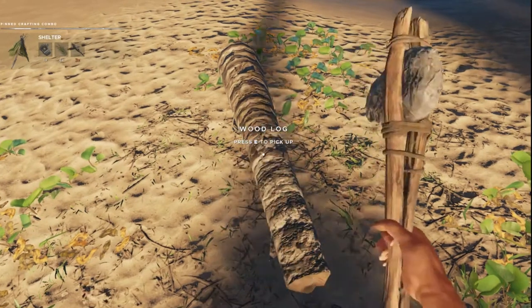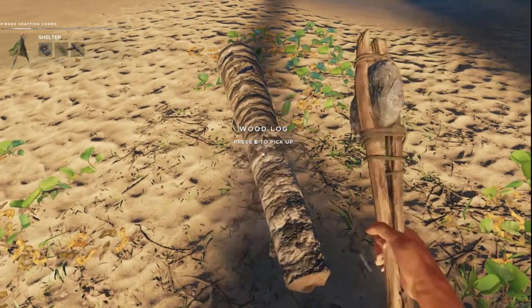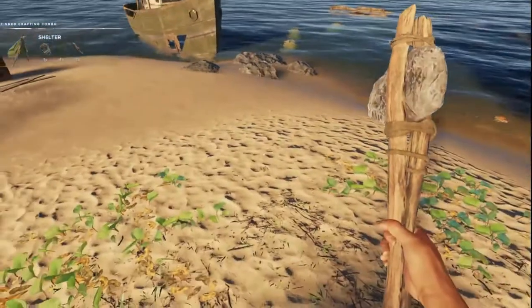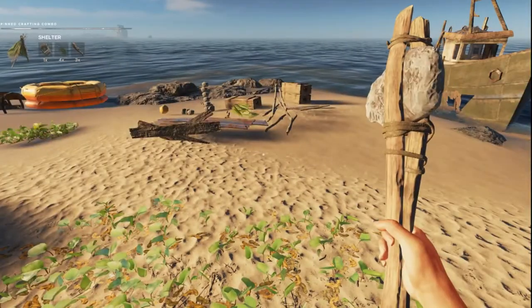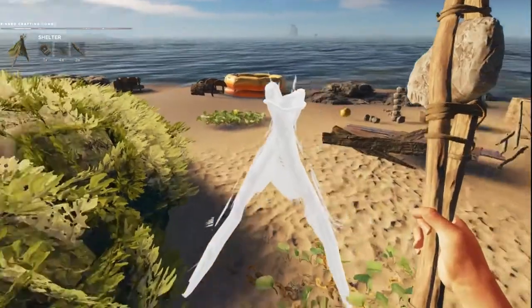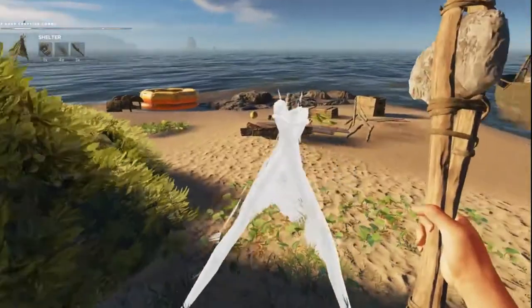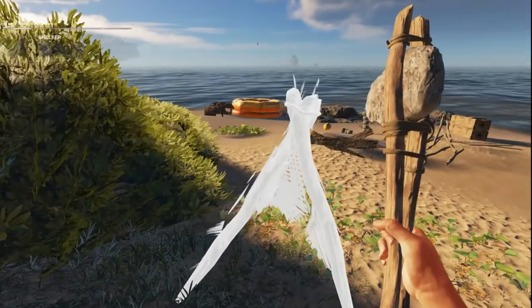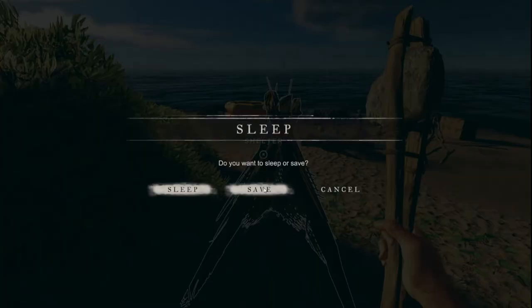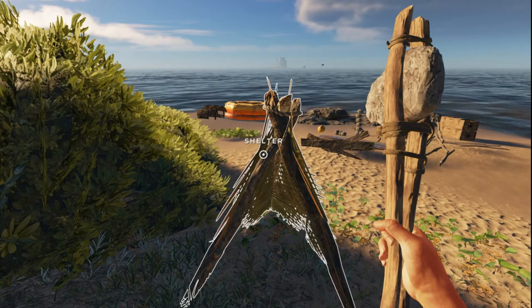I don't need this right now so we're going to make some sticks out of it. There we go — four palm fronds. Now we can build the shelter. We're not going to come back to this island, but that'll be the next island I think we go to. Now that we have this shelter we can save — that's awesome.